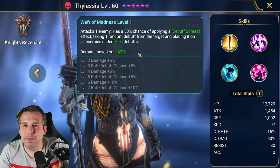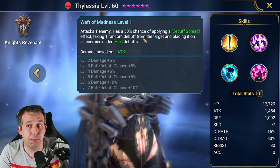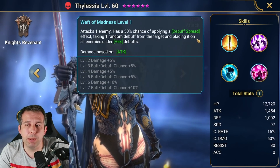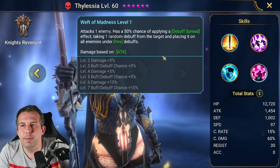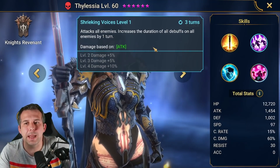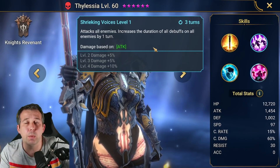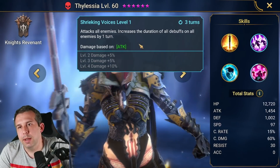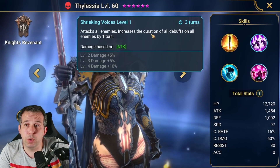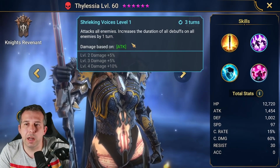The A1 attacks one enemy — 50% chance, books up to 70% chance of a debuff spread: takes one random debuff from the target and places it on all enemies under hex. That's actually pretty cool, but not so great given that hex is such a rare ability in the game. The champions that deliver hex are very squishy and hard to fit into teams, and also really hard to get.